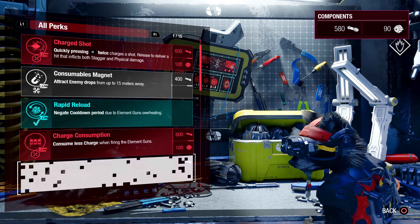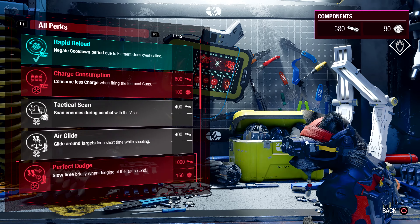At the workbench, you can use the crafting parts you've found to have Rocket upgrade your gear or unlock new perks.